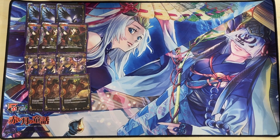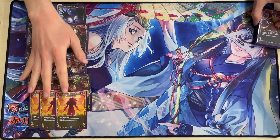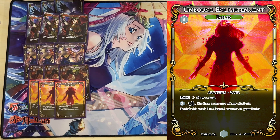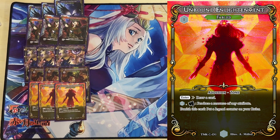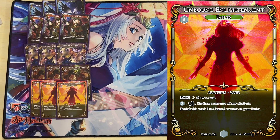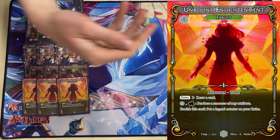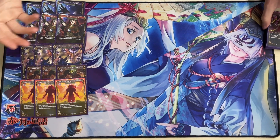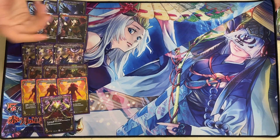Your most generic search target is Unbound Enlightenment, because in Misato this is just a zero mana cantrip that can help you fix colors. More importantly, you sacrifice it to gain a legend counter — so basically it's zero mana: draw a card, gain a legend counter. Getting to three legend counters for our legend on the combo turn is going to make the combo a lot more consistent.